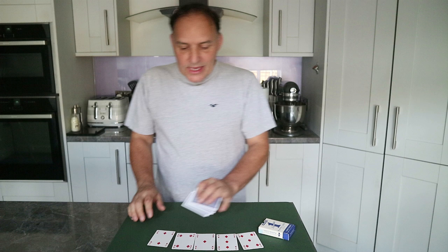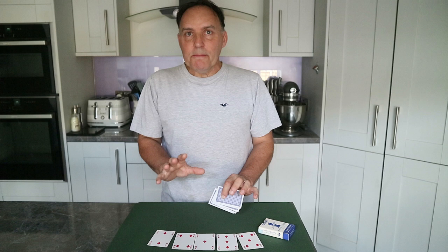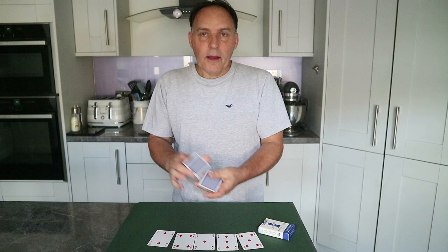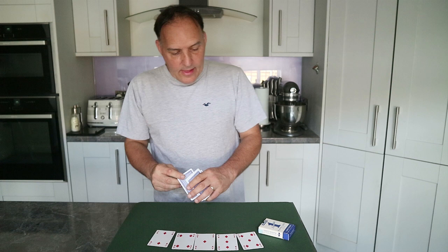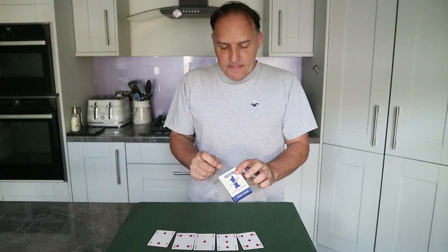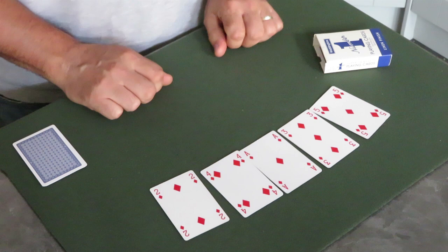You'll note they're all diamonds, ace to five. In a moment I'm going to get you to run your eyes backwards and forwards over those and think of any one - just think of it. So you're going to make a mental selection. I've got the same cards as you but I'm going to make a physical selection - in other words, I'm going to choose one of my cards and place it in the box.